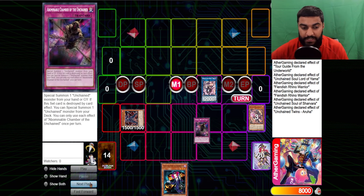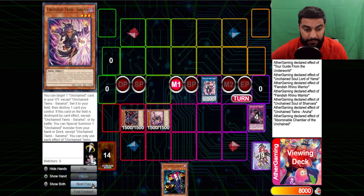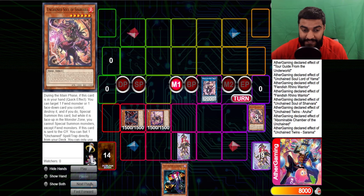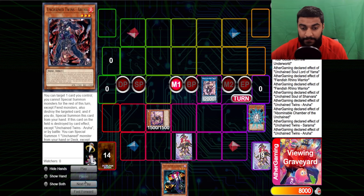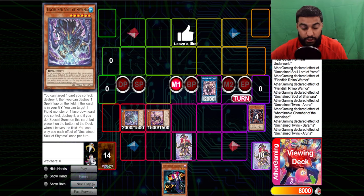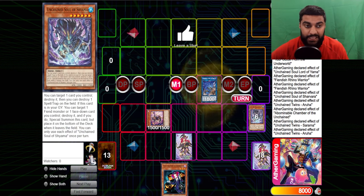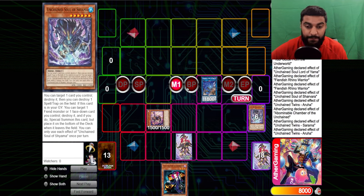We use Aruha — Aruha pops the spell/trap card, that triggers to summon from deck, so we grab Sarama. Then we use Sarama: Sarama resets and pops Aruha, then Aruha triggers to let us summon out Unchained Soul of Sharvaro. From here we link our monsters away into Rage — we always want to get Rage on the board because it's a nice extender and it helps us pop Sarama to keep playing. So from here we use Sarama, Sarama pops, and summons out Shayama. Sarama triggers — Abyssal — there's a lot of triggering.